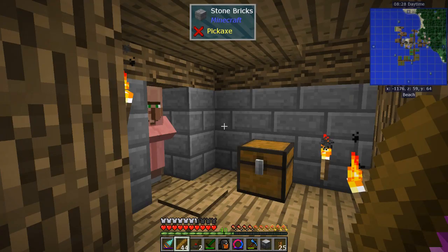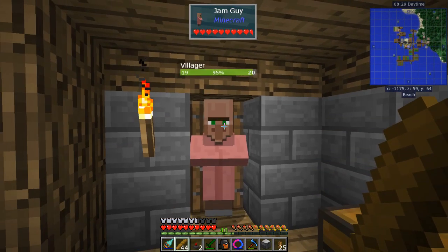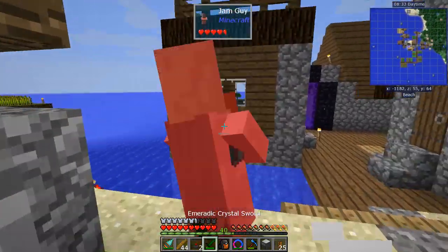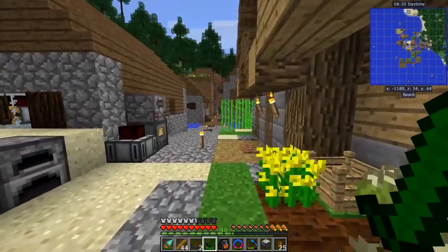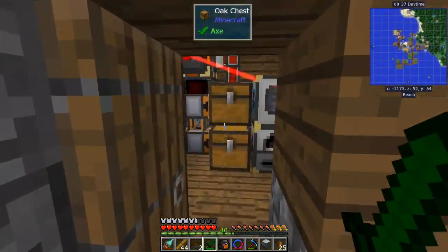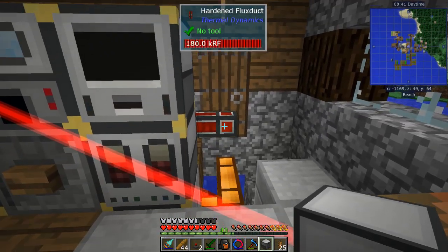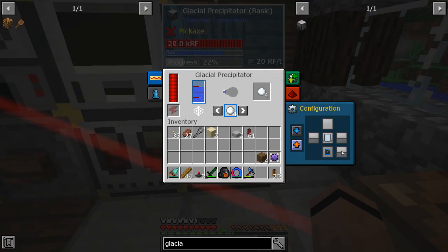Glacial precipitator is all built. Oh no — there's a jam guy — you do not come into my house! What is with the jam guy all the time? All right, I ran water over here and ran power just like that, and right there — I'm getting water through the bottom and it's making snowballs.